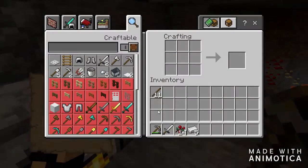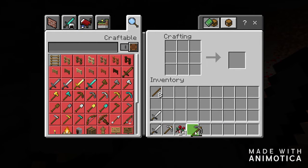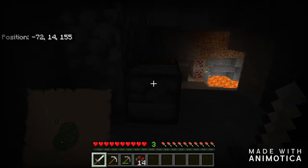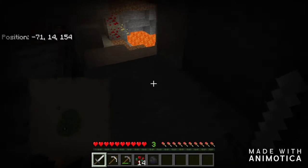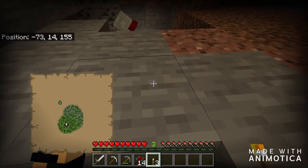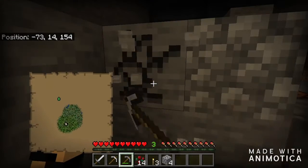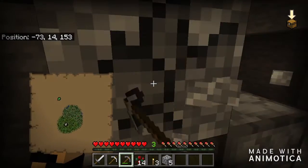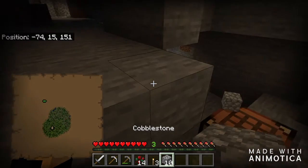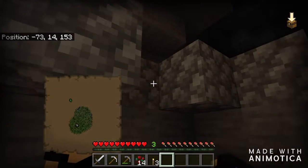So I can make a sword and pickaxe. Now I'm going to use this to kind of light up our way. While he is away right now, I'm going to go ahead and get information about the little hut.